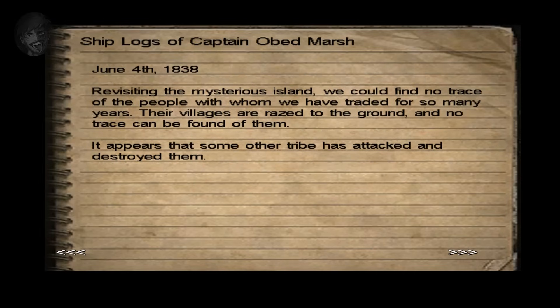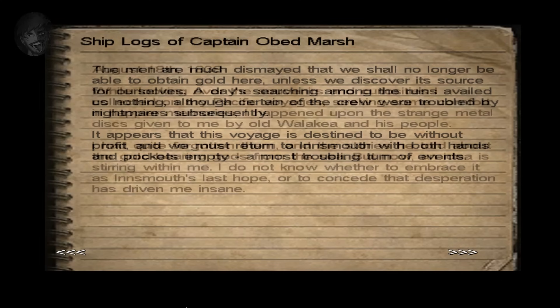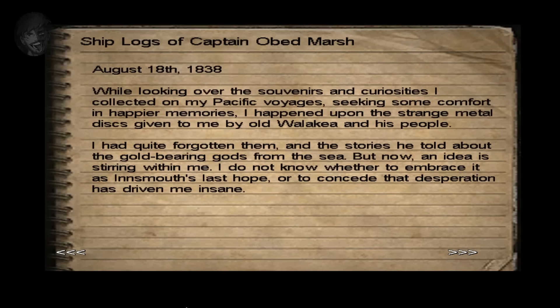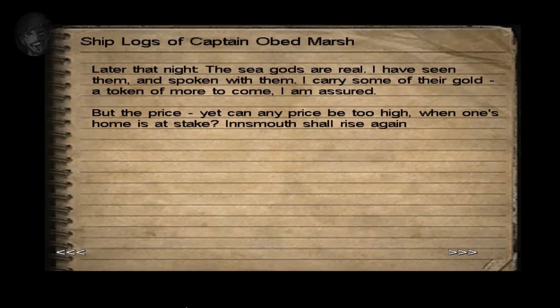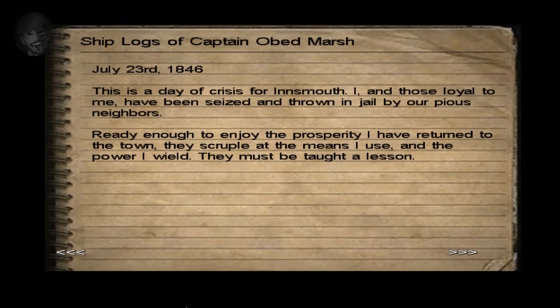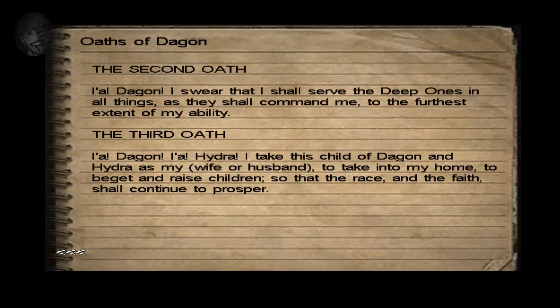The following year Marsh returned to find no sign of the tribe — their village had been burned to the ground. With the gold source gone, months later Marsh remembered the metal discs and sailed out to Devil's Reef, trying the chants. He discovered the sea gods were indeed real — they gave him gold, but this led to his arrest for devil worship. Jack also finds the Oaths of Dagon, which speak of the Deep Ones and of taking children of Dagon as husbands and wives to raise children and continue their race. As a side note, Obed Marsh partook in this himself — marrying a Deep One and having children.